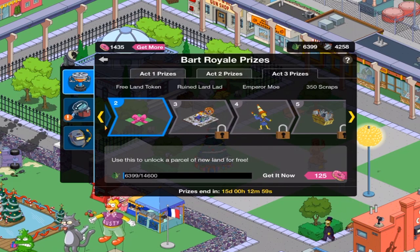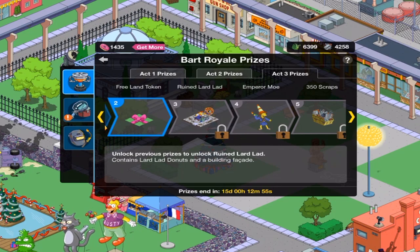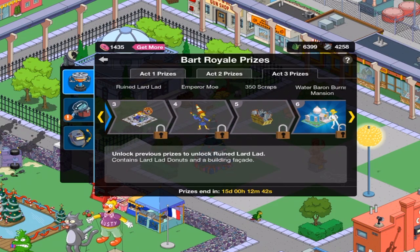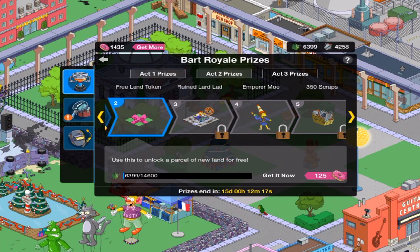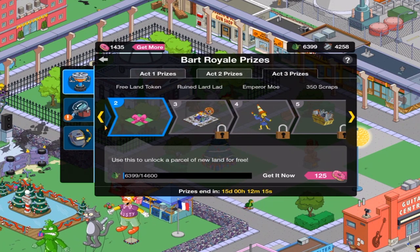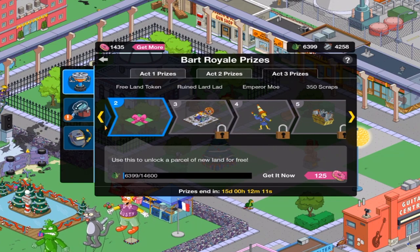Up to 14,600 and, of course, Ruined Lard Lad. So I'm thinking that's probably going to be another building skin. Then, of course, Emperor Moe and Water Baron Burns with the mansion. It's just a matter of if it's going to be cool or not. So keep it locked for the Ruined Lard Lad, and like usual, when I do end up getting it, I will definitely have a video out for you.